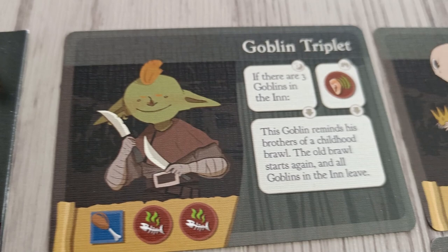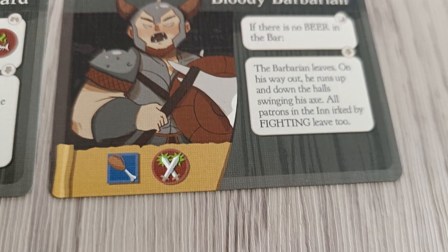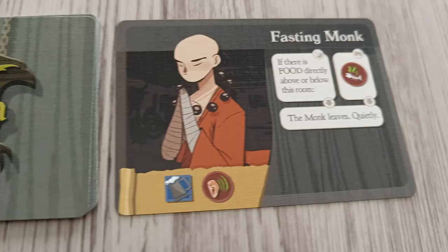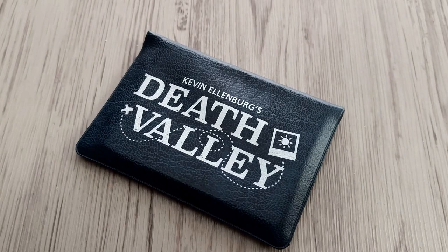Next up is Ugri Griffin Inn, another solo-only game. If I'm not mistaken, this was my first Buttonshy game ever, and it still holds up really well. You own a tavern that is separated into the bar and the rooms. Every round you have to move a patron from the bar into the top-most room in the tavern. But each patron has their own irks and quirks that are all activated and may make them and other guests leave. Balancing this to win can be really tricky, but it's amazing when you make it. This game needs quite a bit of table space, but it is a wonderful solo game. I have a few playthroughs on my channel for this one as well.